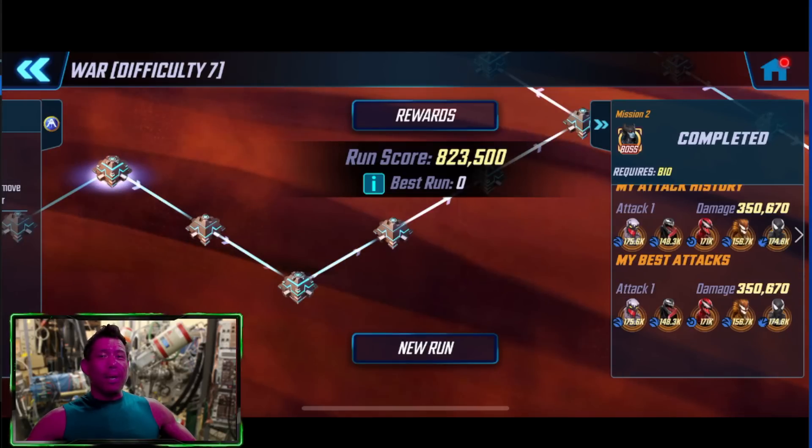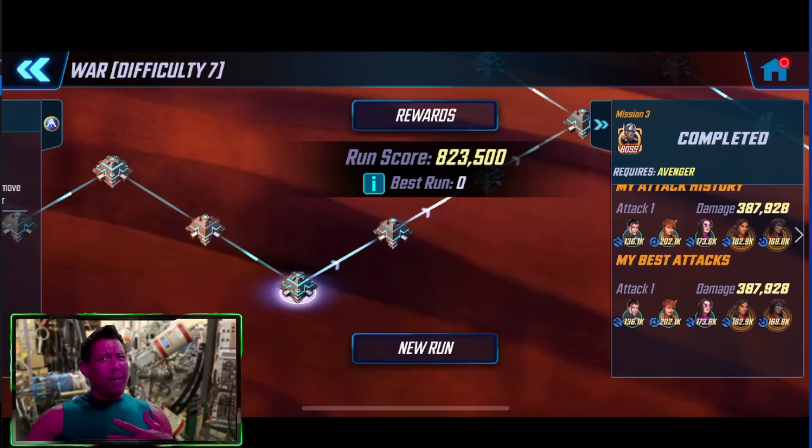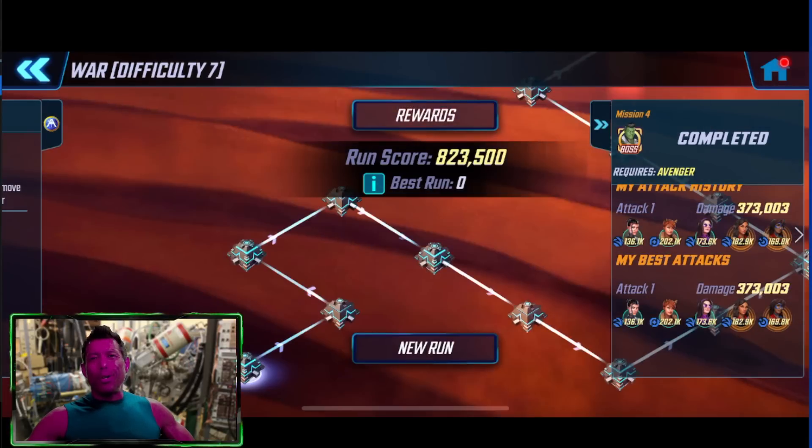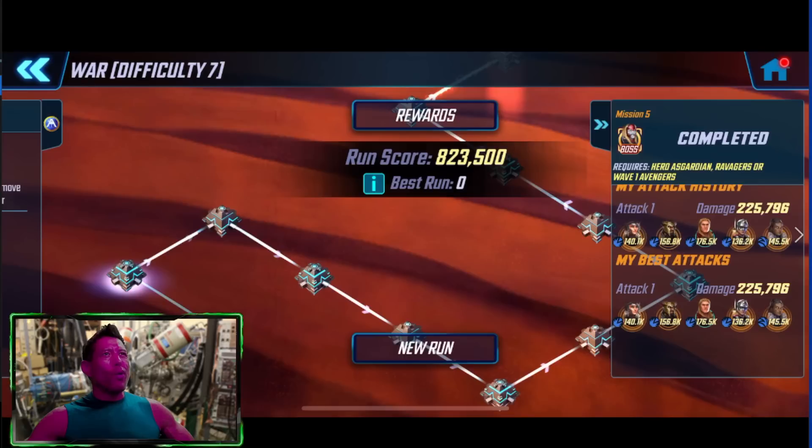Node 2 had no Scourges except for that last equipment. It was very very easy with the Symbiotes — they actually performed better than the Web Warriors in my opinion. It may have been the difference between node 1 and node 2, but Symbiotes did very very well. We used our Young Avengers on mission 3 and mission 4 since we already have all of them built up from that Rogue Scourge event. They did pretty good and they're super overpowered.